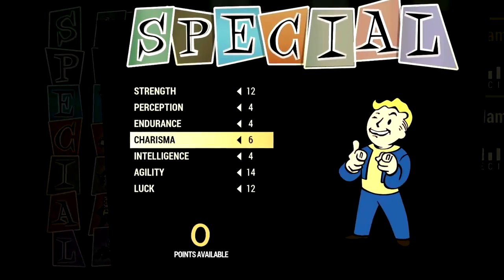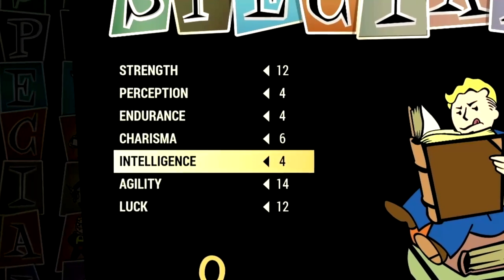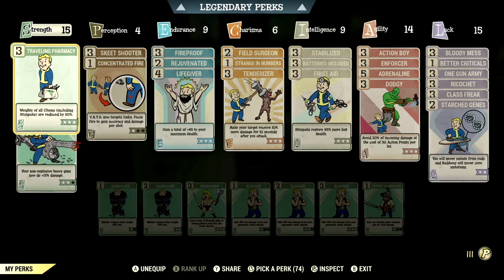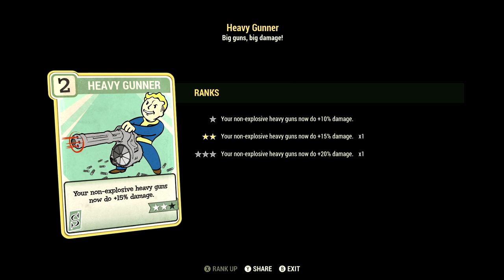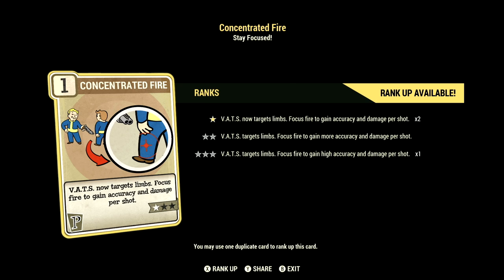Over in the build, these are the base stats for my in-game full health Pepper Shaker build. Starting off in strength, we have 15, with Traveling Pharmacy at 3 stars — weights of all chems including stimpaks are reduced by 90%. We have all the heavy gunner and shotgunner cards at 2 stars for maximum damage. Over in perception, we have 4, with Skeet Shooter at 3 stars — your shotguns have excellent accuracy and spread. Concentrated Fire at 1 star — VATS now targets limbs, focus fire to gain accuracy and damage per shot.